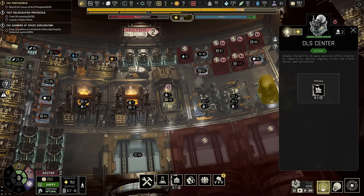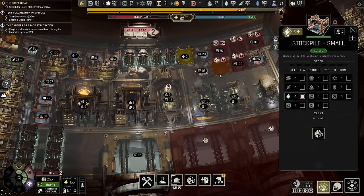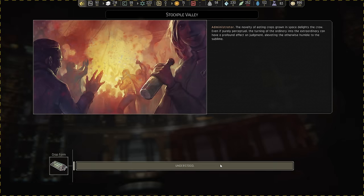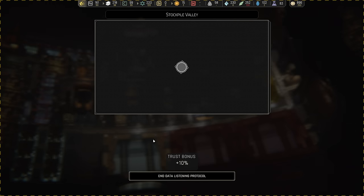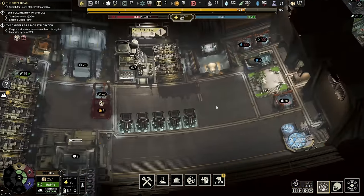That finishes off pretty much sector two. The important thing was to get that very first bonus from the working hours. We do want waste recycling, so I do need to have a storage up here set up for waste recycling, but I can't turn it on until we actually have the policy in place. Also I do want to mention that when you feed the people things other than bugs, they're very, very happy with you, and they now trust you 10% more — very handy. We need to put in that policy first, which is going to be another four cycles, which brings us on to sector one.